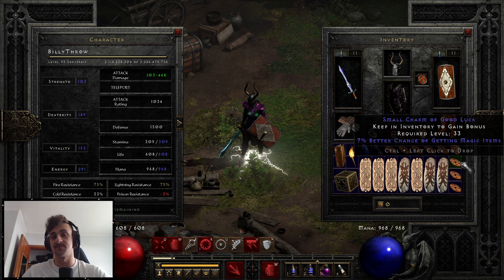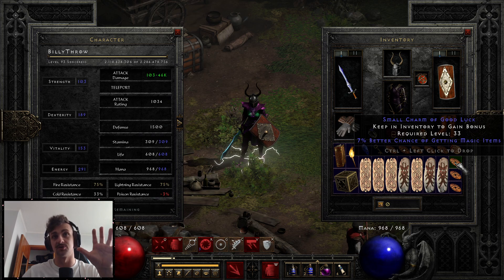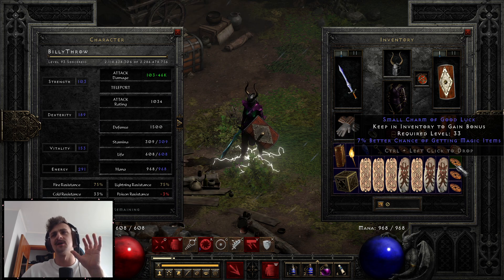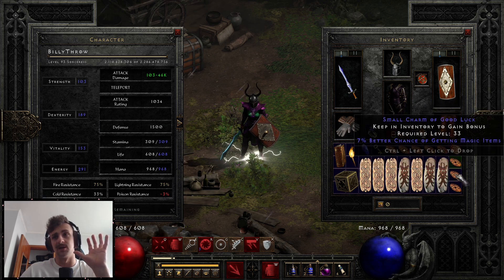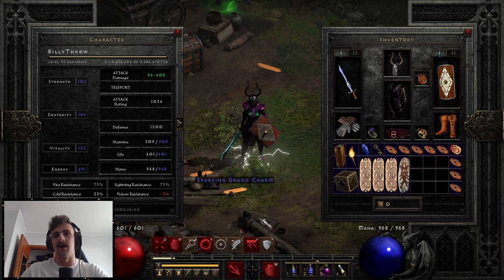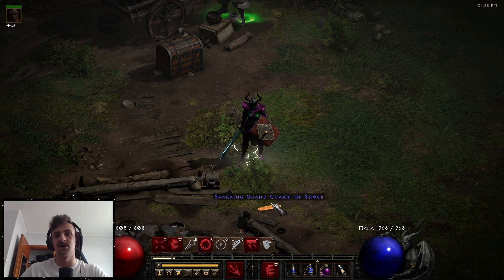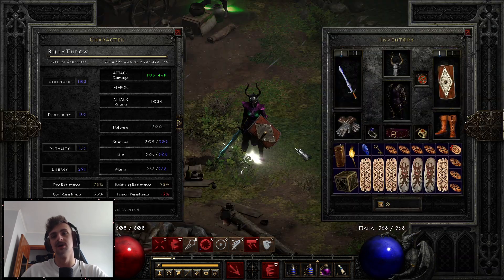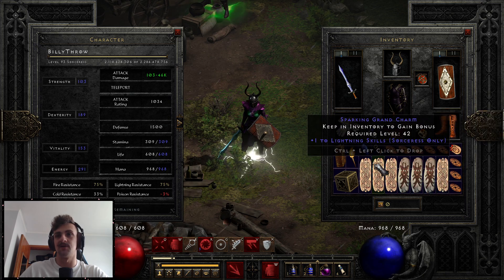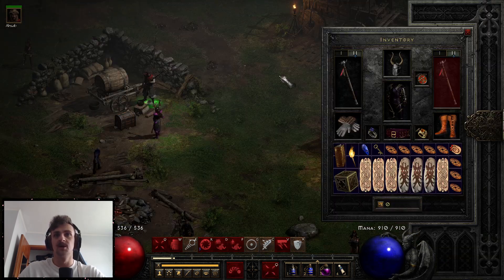MF charms are stacked up through here. If you're relying on just holy shock from dual dream farming, be mindful of whether you have enough damage output compared to how many MF charms you have — you can't actually see the damage from your pulses. Just be wary of swapping them out. Otherwise I've got my skillers, and my life at 37.